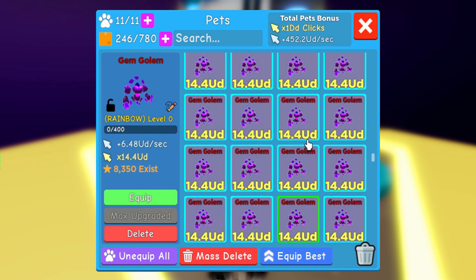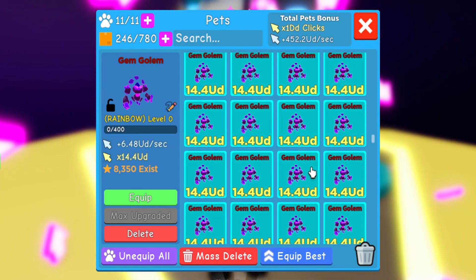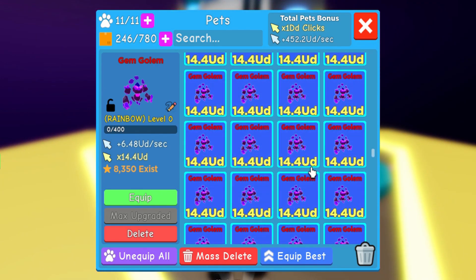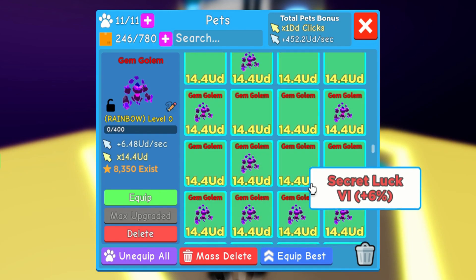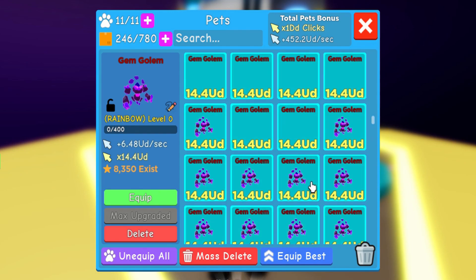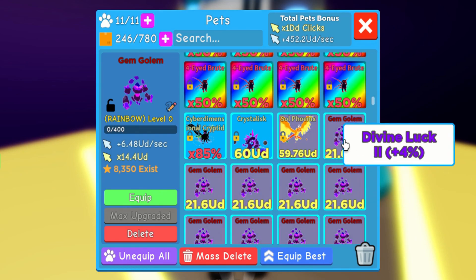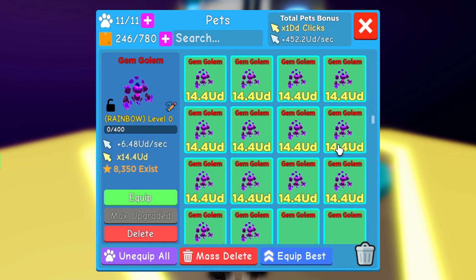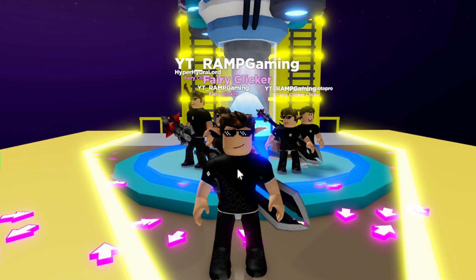So I got some Gem Golem here from the asteroid egg. Hold on, because they have the same power they might be randomized. I think I got 1 rainbow — only 1 rainbow Krampus, and I still haven't transferred it to this account.